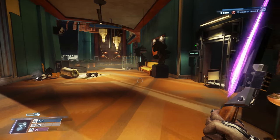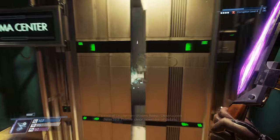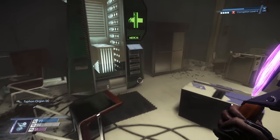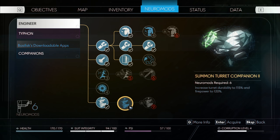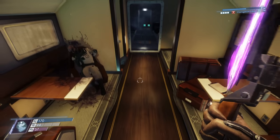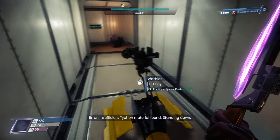Just an electrostatic burst should do it. I hear it. Yeah, fucker. I need a new medic bot. I've made my way to the shuttle. So before we leave, let's go ahead and spend my neuromods. I can get turret love — aka summon turret companion — to increase turret durability to 115% and firepower to 120%. I wonder if they look any different. I hope they look fancier, but they probably won't. Scanning target error. Insufficient time and material found. Standing down.